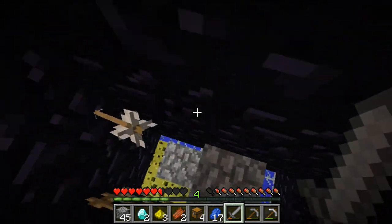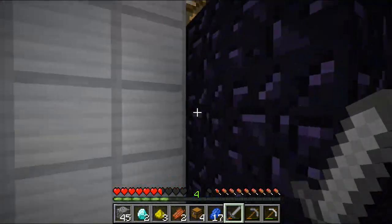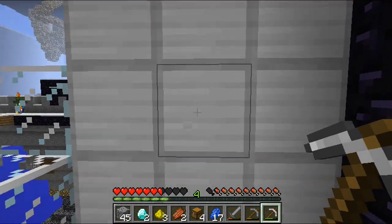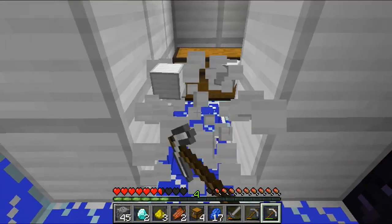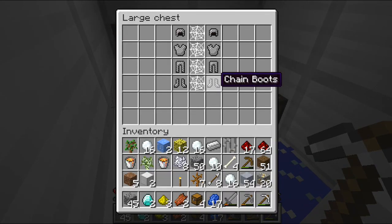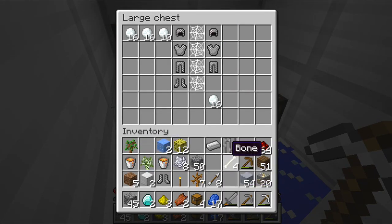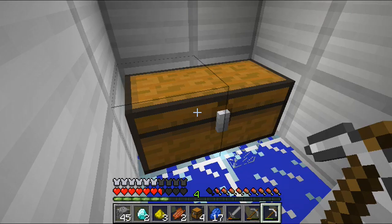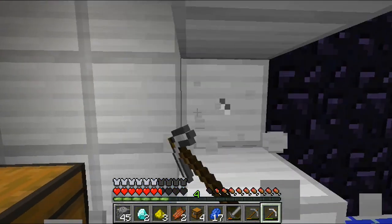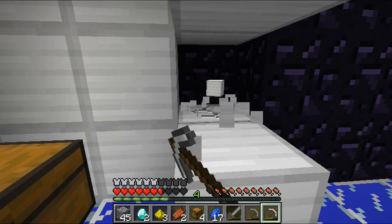Okay, so this is just an obsidian room — nothing special there. I'm gonna get that iron. A chest — oh, that's just perfect. Chain armor, iron blocks as well. Don't mind if I do.